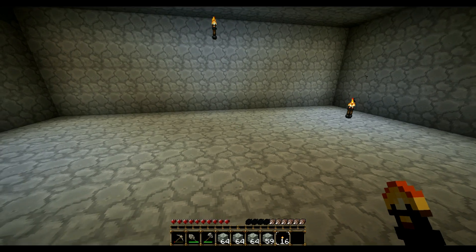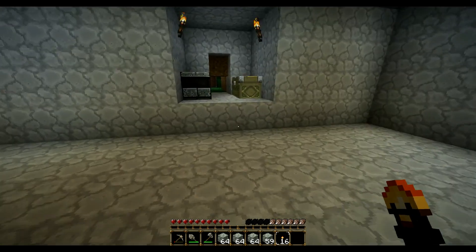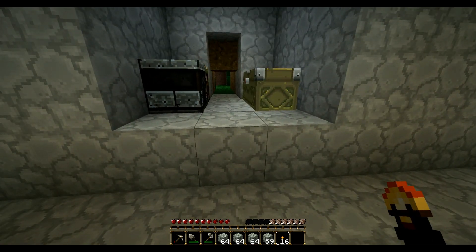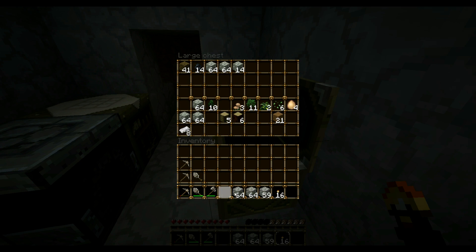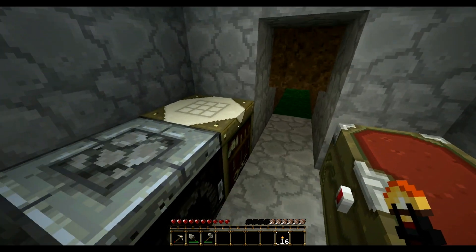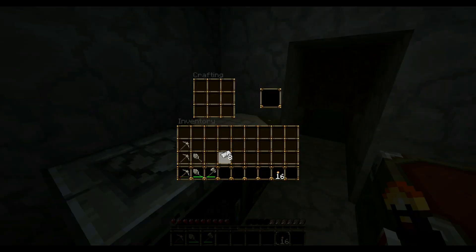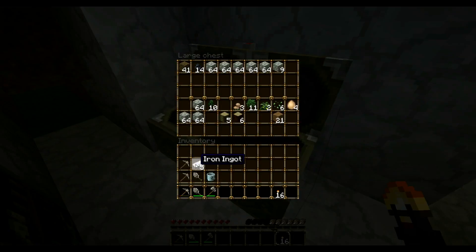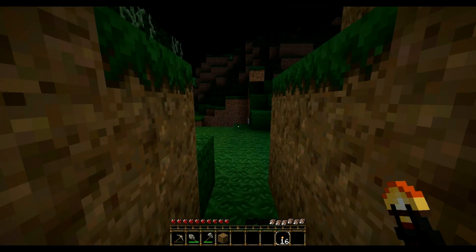Eventually I need to start getting a mine set up, but it looks like the first thing I need to do — and this is something I'm not used to doing at all — is find a source of food. I have in my chest some seeds, some dirt, and some iron, so what I need to do is grab my iron, put it in my inventory, and make a bucket. Oh, it's dark.